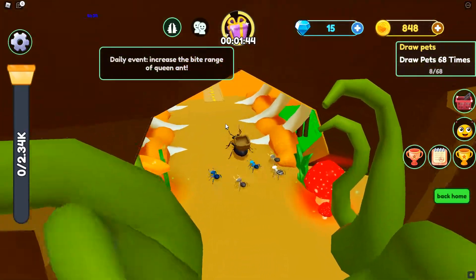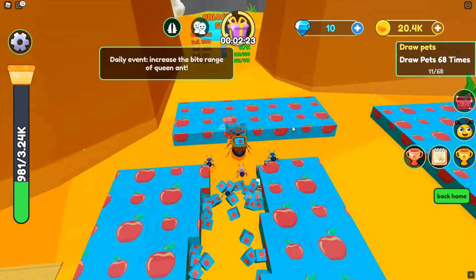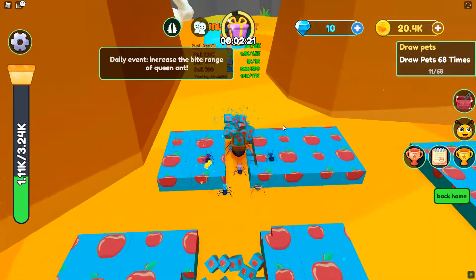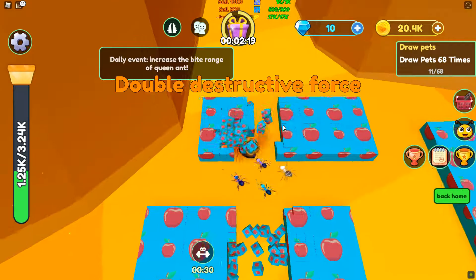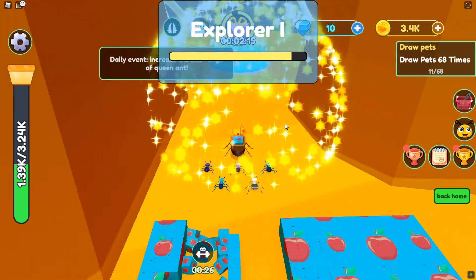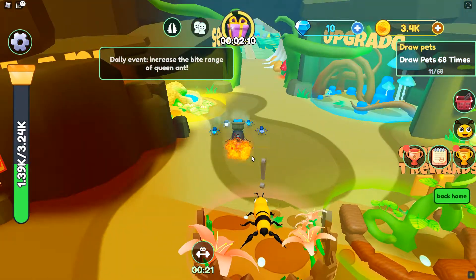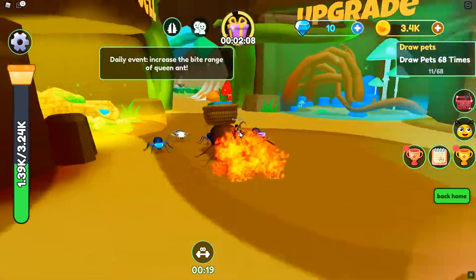Basically fill up my bag, and then I need 17,000 coins and then we'll be able to go to the next area. We've done it guys — 17k, infinite strength, yeah! Into the next area — boom, bob's your uncle!